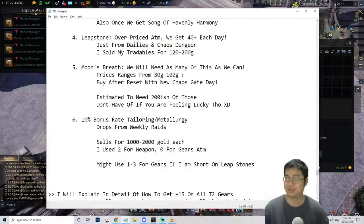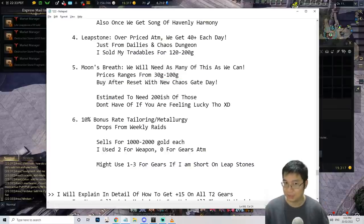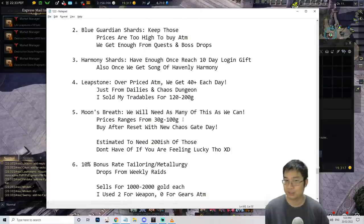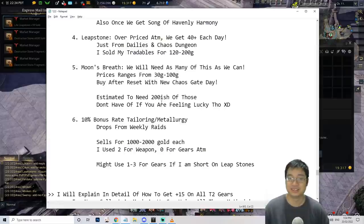For moon's breath, the price in my server is about 30 to 100 gold. One little tip: if you buy them right after a chaos gate resets, wait 30 minutes — the price can drop by 10 to 20 percent. They used to sell for 60 gold then drop to 30. But if you wait 10 hours after the chaos gate disappears, they sell for double. So check the reset time and whether there's a chaos gate that day. You may need around 200 of those total, so either farm them yourself or buy at the right time.